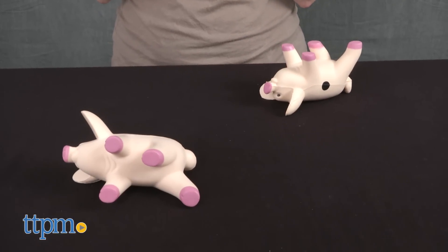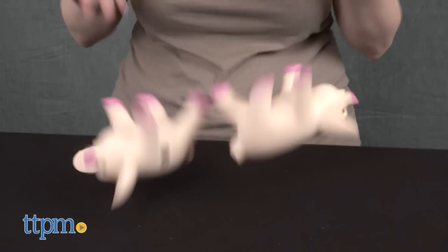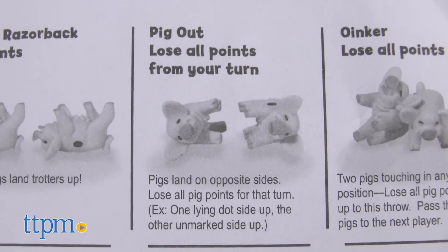Just because you've rolled and scored, it doesn't mean you have to stop your turn. You can be a pig head and continue rolling for more points, but you run the risk of throwing a pig out and scoring zero points, or throwing an oinker and losing all the points you've accumulated in the game so far.